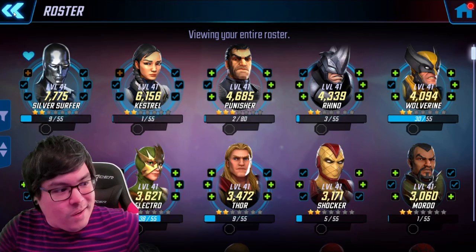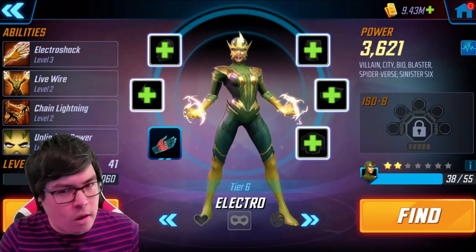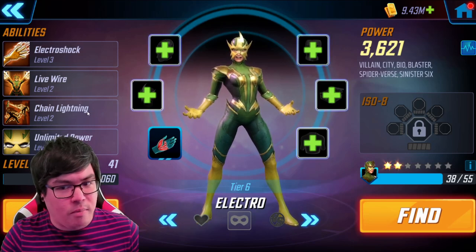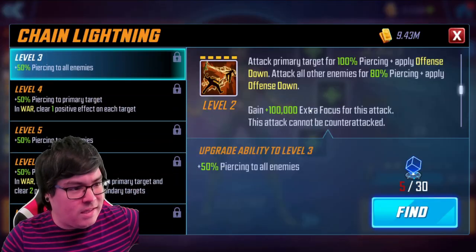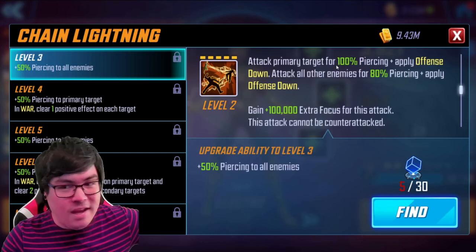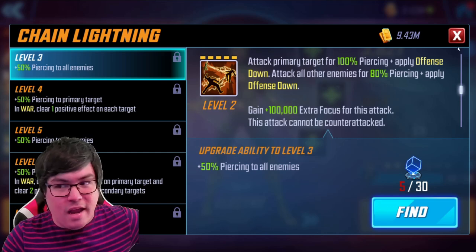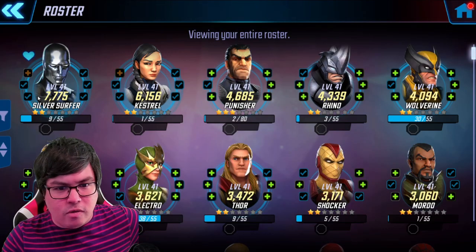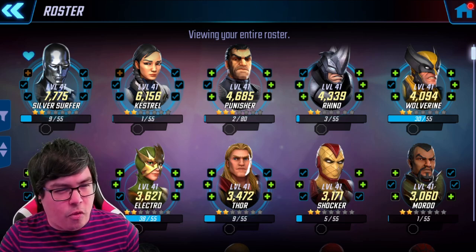Any skill, tech, or Mystic gear is going towards those two characters. I'm pretty sure I had Electro unlocked last time, but I am using Electro in the villains campaign and she's working out pretty well. She's getting a bit of my bio gear as well. The chain lightning is really, really nice — not only is it piercing damage, but the offense down is surprisingly good because she's a blaster, and not many blasters do debuffs, so this is really nice in the villains campaign.